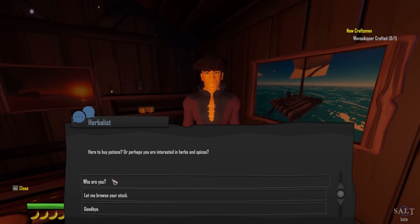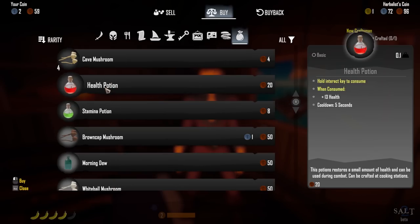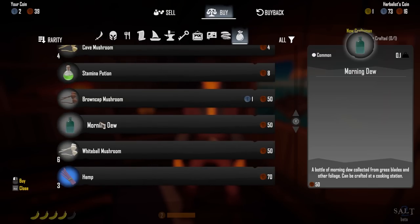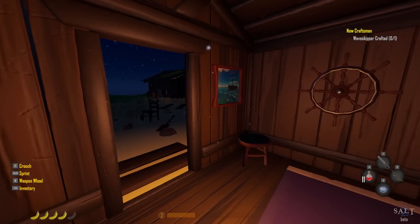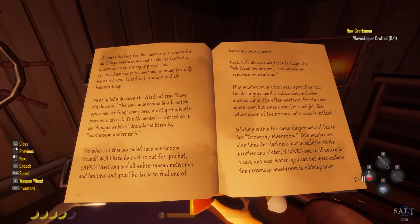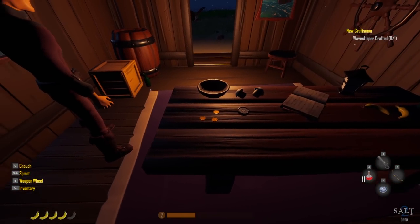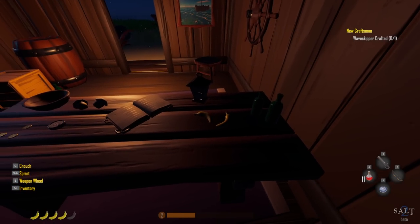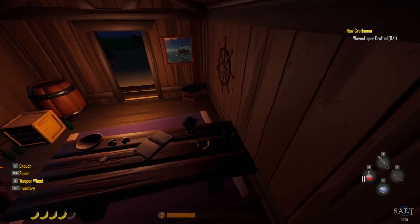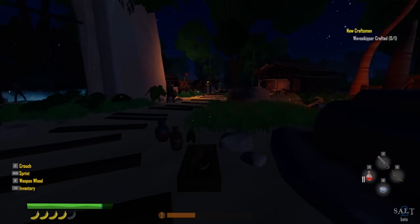There's an herbalist — sounds interesting. More health potions, stamina potions, morning dew, which I think I need for crafting. Morning dew is really expensive though and I'm not sure what I'd need hemp for. There's also a book here — Fantastic Fungi and Where to Find Them. Go ahead and pause the video if you want to read that. I might come back and read it myself; I don't want to be reading everything on camera during a let's play.